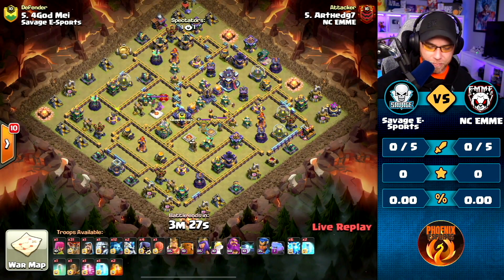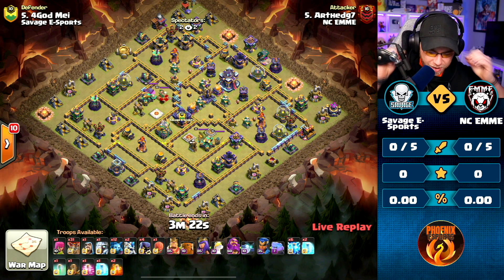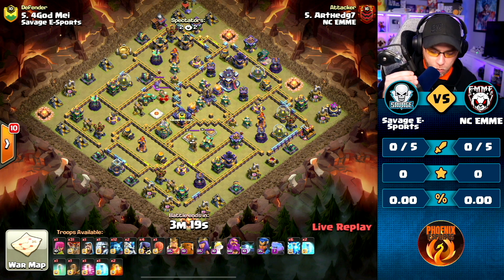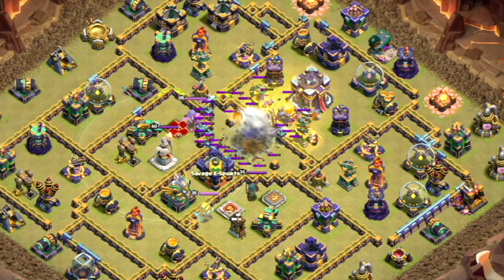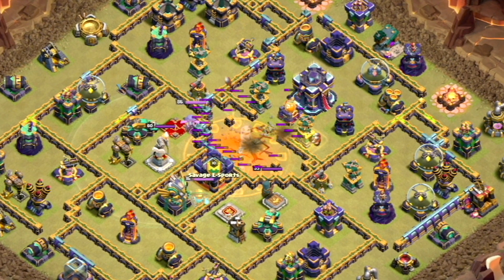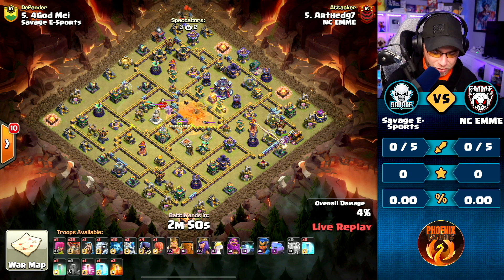First attack coming in from EMME, and we got ourselves a Lalo - Zapquake, as a matter of fact. Alright, so we're going to see targets on the Spell Towers and the Monolith.